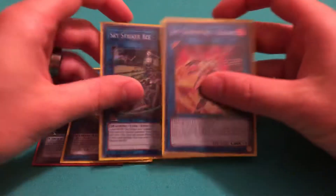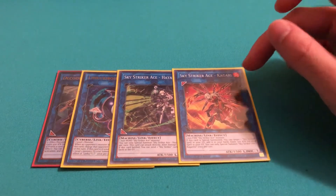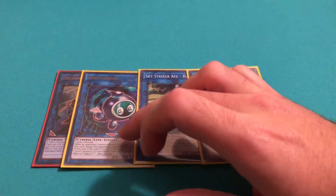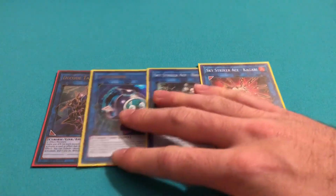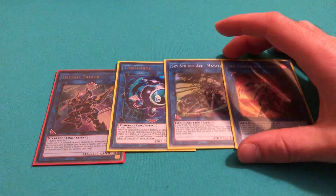Then for the Sky Striker package, I play Hayate and Kagari. I only play three Drones and two Engage — I just think running one of each Link Monster is perfect. Plus, if you need to, you can use the token to summon a Linkuriboh. This really starts your combos off in the deck. Also, I run Decode Talker to help OTK, especially with these other Link Monsters I'm able to put out on the field.